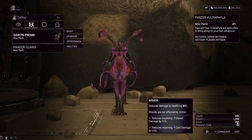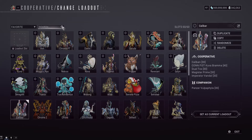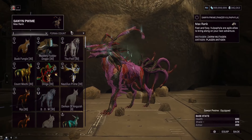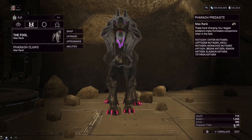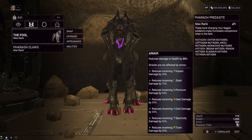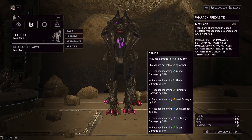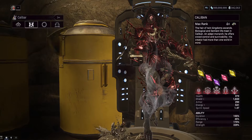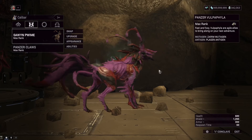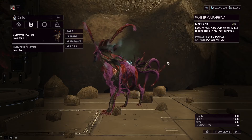The antigens and mutagens reduce incoming damage types like impact and cold, but it only works with armor so we don't really care about those for this build. If you're looking for a health build on your Vulpaphyla you'd want to pursue that, but it's not worth it here and involves combining a bunch of Vulpaphylas to inherit all the resistances. I'd say just use the antigens to make the Vulpaphyla look the coolest to you, since they also affect appearance.